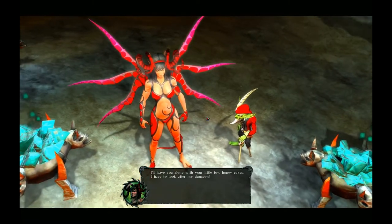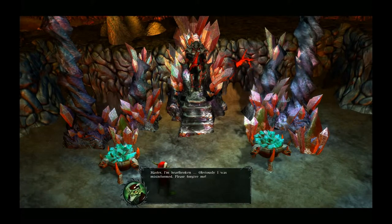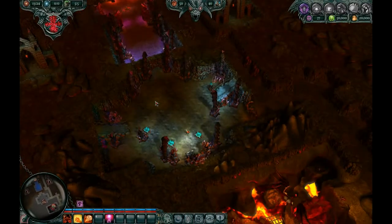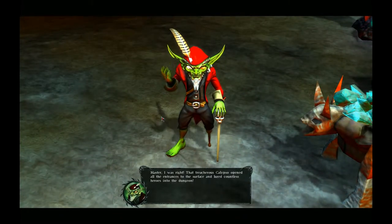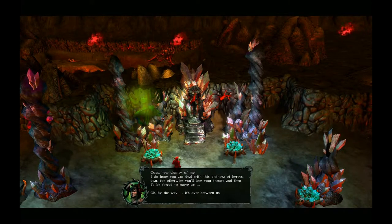'I'll leave you alone with your little toy, honey cakes — I have to look after my dungeon.' 'Master, I'm heartbroken — obviously I was misinformed, please forgive me.' Looks like a succubus. 'Master, I was right! That treacherous Calypso opened all the entrances to the surface and lured countless heroes into the dungeon — attack! Oops, how clumsy of me. I do hope you can deal with this plethora of heroes, dear, for otherwise you'll lose your throne — and then I'd be forced to move up. Oh by the way, it's over between us, master.'